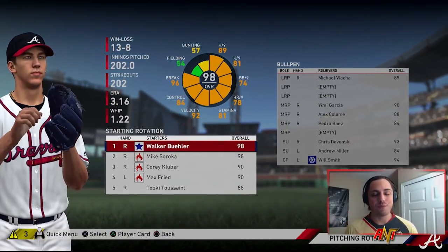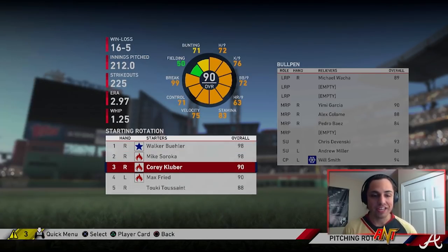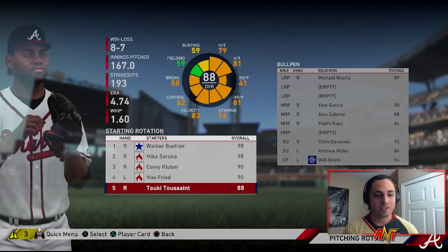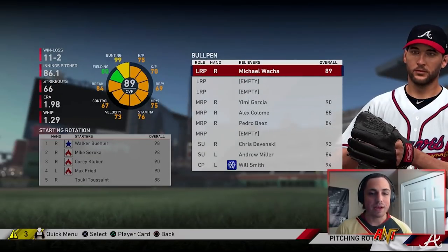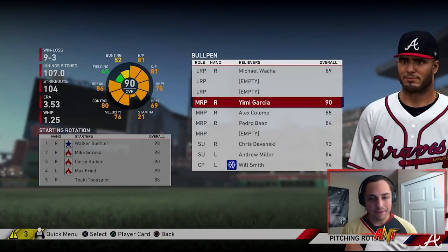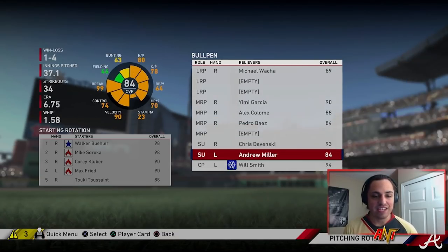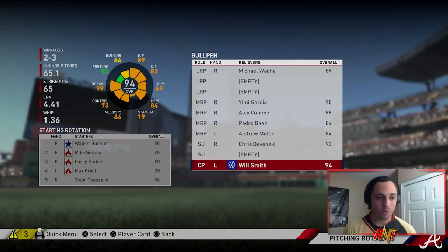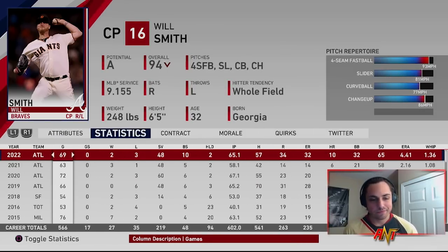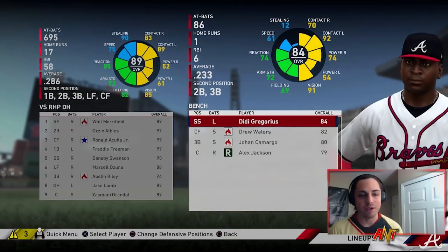Buehler: 3.16 ERA with a 1.2 WHIP — pretty good. Soroka: 3.5 with a 1.19 WHIP — solid. So we got two 98-rated pitchers — really good. Corey Kluber was very solid for the one year we brought him in. Max Fried was good. Touki Toussaint not so much, but it happens. Michael Walker as a five starter — I'm not going to freak out; he was very good in this long relief role. Yimmy was good. Colame, Baez — very good. Davinsky solid. Miller was not good. And Will Smith was iffy as well — not the best, but overall still pretty happy with the way things went. Probably the best pitching staff we've ever had.